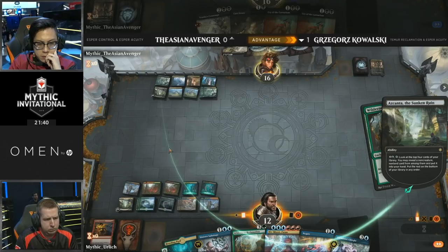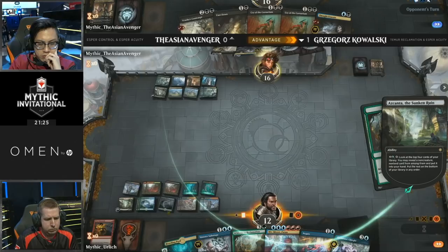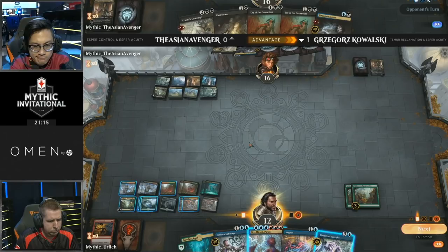There's a nice interaction between Azcanta, the Sunken Ruin and Wilderness Reclamation. With the Wilderness Reclamation trigger on the stack, you can activate Azcanta, get a card, then untap all your lands — kind of like the Teferi interaction we've seen before, but basically on steroids because you get so much more mana. Do we see double Wilderness Reclamation? Yes we do — why not? I'm looking forward to this end step; this is going to be wonderful.